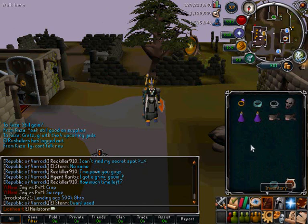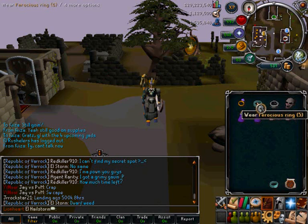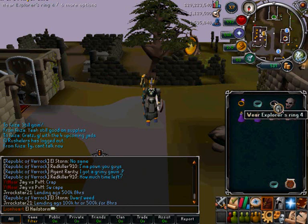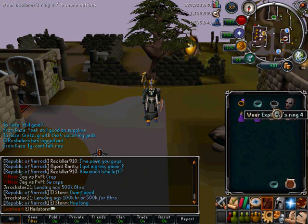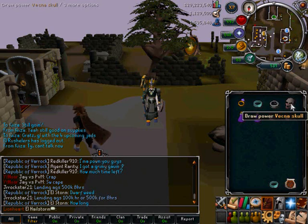Moving on to my inventory: I've got my Ring of Slaying to contact my Slayer Master to see how many kills I've got left. I've got my Ferocious Ring to teleport back to Kuradal once the task's finished. I've got an Explorer's Ring to High Alch any drops that I get — hopefully drops like Rune Arrowheads and Rune Hatchets. I've got a Vecna Skull to boost my magic level six levels.